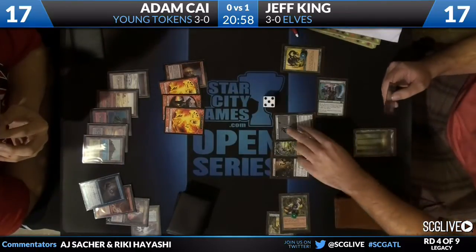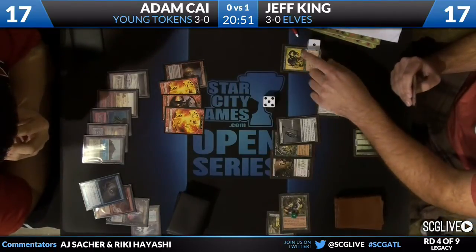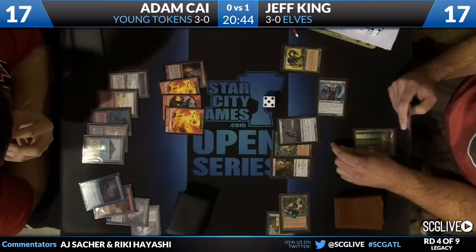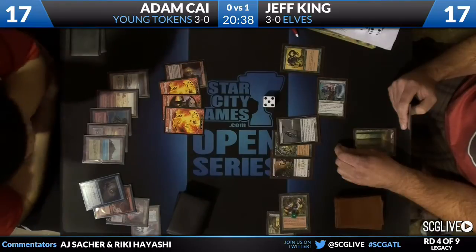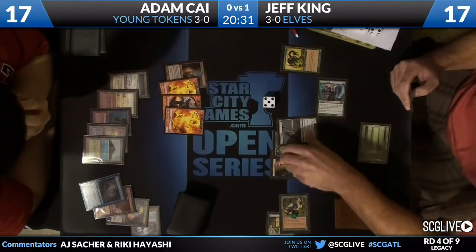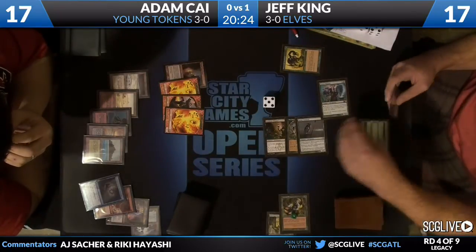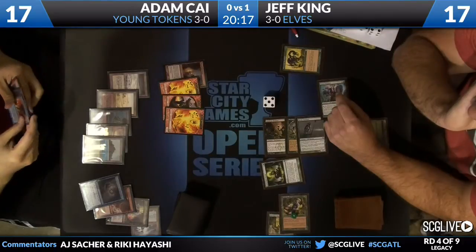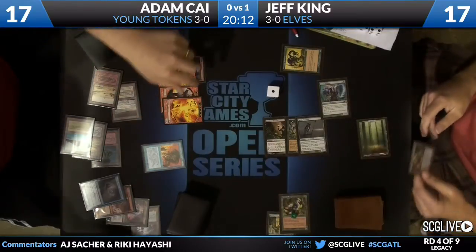He activated once for three, then returned the Llanowar Ranger and recast it, adding another three — so he's got five, potential of eight or nine. Adam Kai is going to be pretty relieved he left up Force of Will this turn, because this Green Sun's Zenith would be coming after a Regal Force for quite a few cards. But instead Jeff King is going to be left hellbent. Adam Kai is going to get another token. And the game will progress — alternate cast Force of Will, make a token.